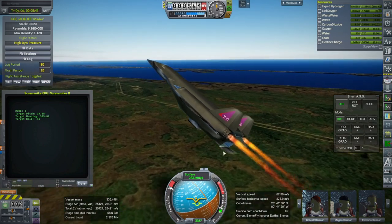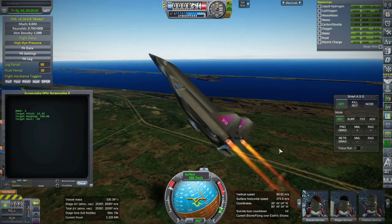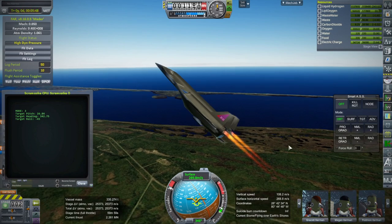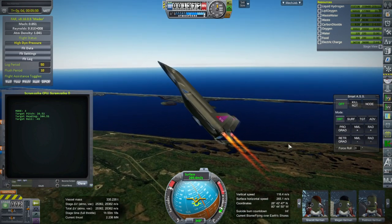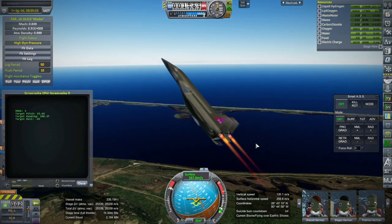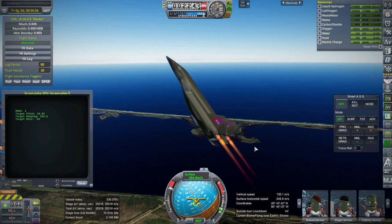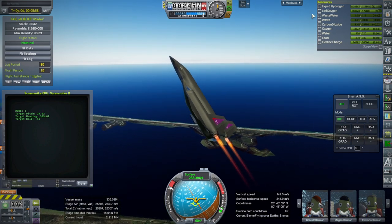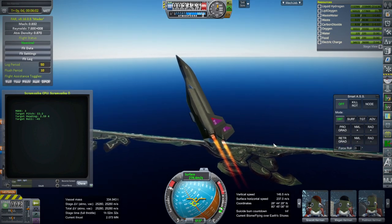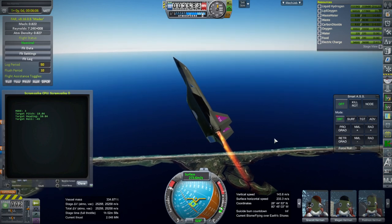I might have to start from scratch with this - it depends on whether it keeps the engines on after I cancel the script once it seems like it's not doing what I want. If it doesn't keep the engines on, we'll just start from scratch and I'll fly it up. I do want to do a re-entry test if we get to that. Last time we made orbit with about 100 meters per second left.